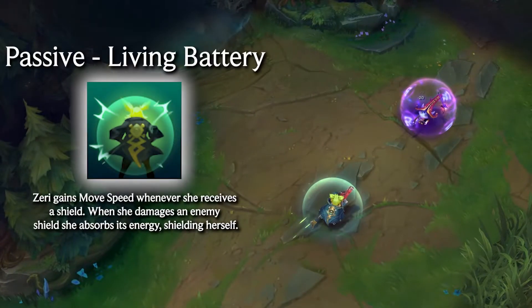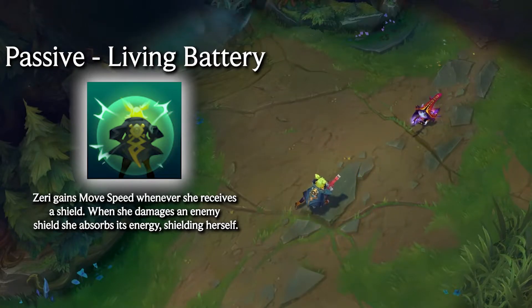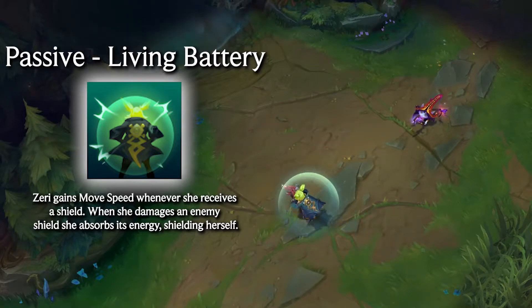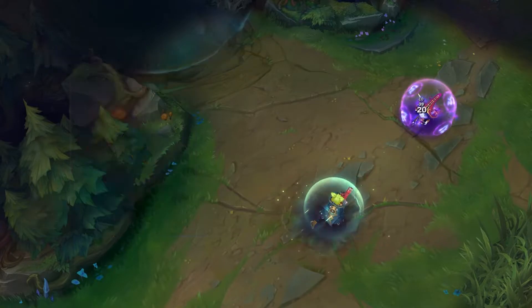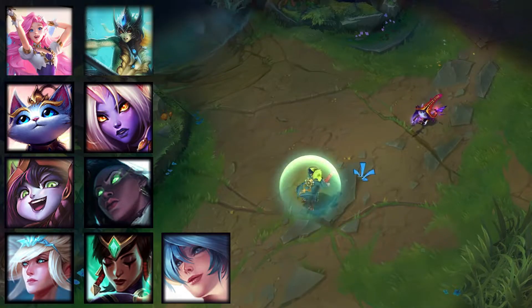Zeri's passive is Living Battery. Every time Zeri gains a shield, she gets bonus movement speed, and when she attacks an enemy who is shielded, she steals a portion of that shield for herself. This makes Zeri a great pick for lanes with enchanter supports, as she can benefit from her own support shields and steal that of the enemies.